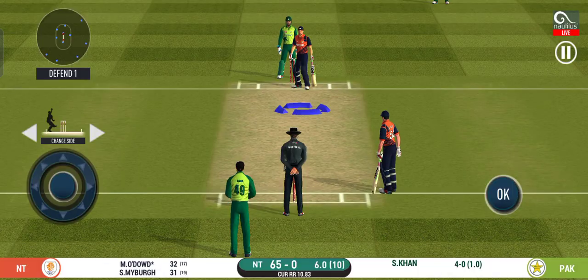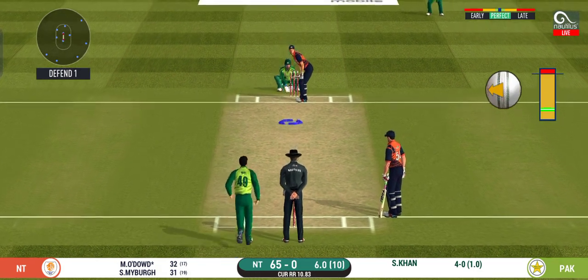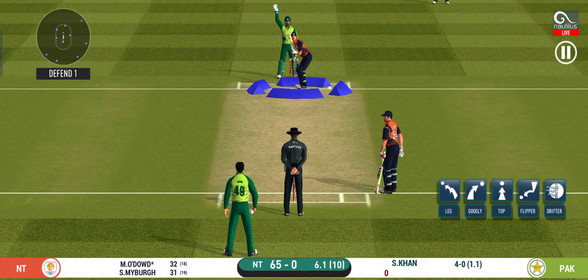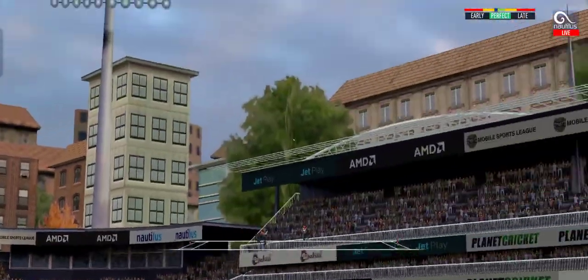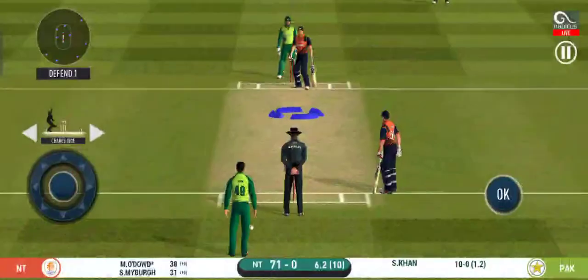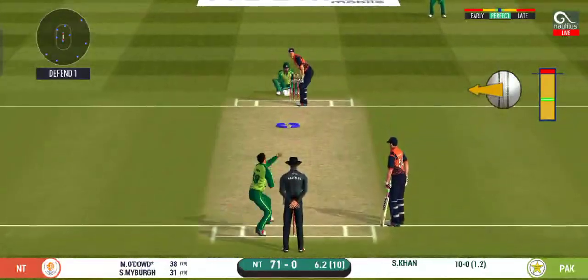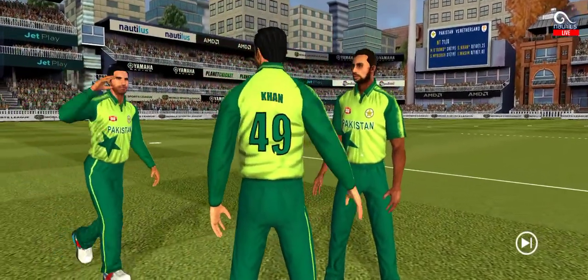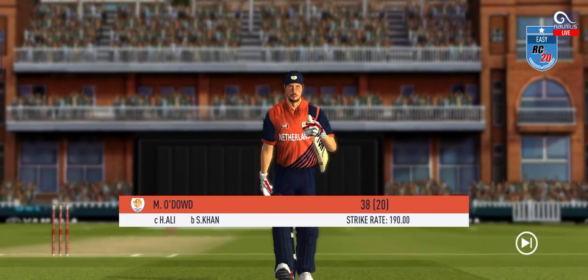Spinner into the attack now. The bowler needs to be precise with their line and length with this field. The captain has placed a fielder at cover. He has given it everything and that's gone for six. Wonder where the next one is going to fly. Gone — straight into the hands of the fielder. He is taking a long walk towards the pavilion.